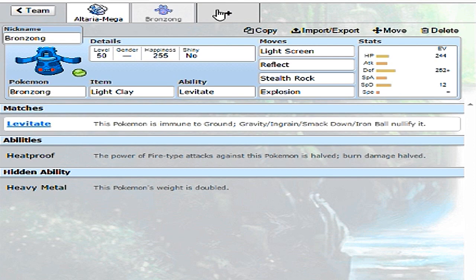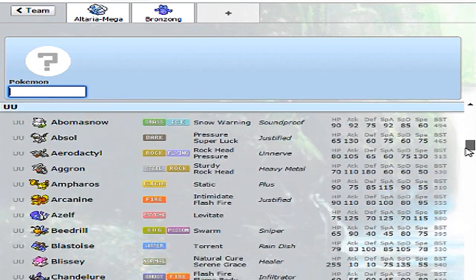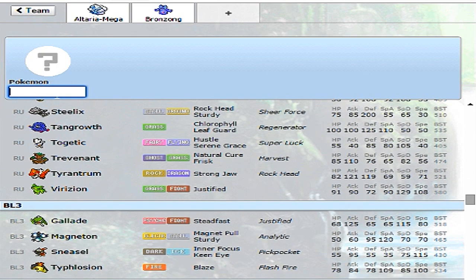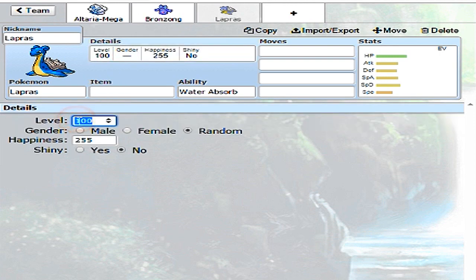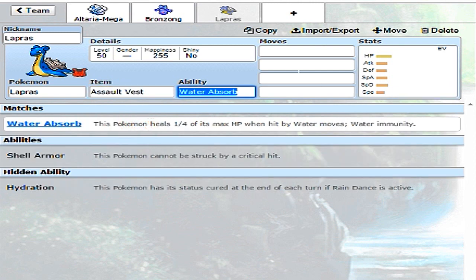I think a really bulky Water type would help us out here. I'm really liking Swampert - maybe Assault Vest Swampert - but I just thought of another Pokemon I really want to use that I don't think I've ever used competitively. Lapras. Lapras is amazing. I think I want to run Assault Vest Lapras. This team is going to be insanely bulky, but I tend to use bulky Pokemon because I don't want Pokemon that die really easily. We're going to set the level to 50, and the item is Assault Vest.